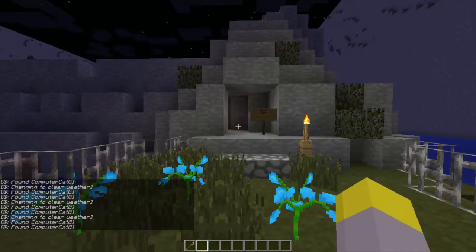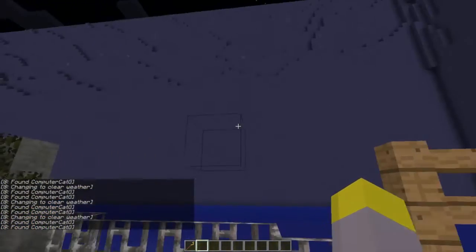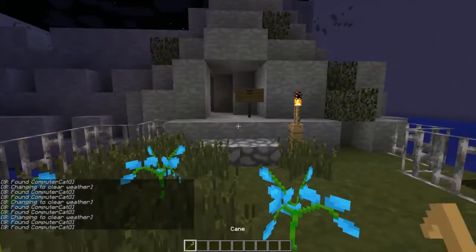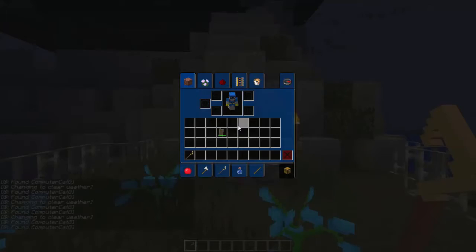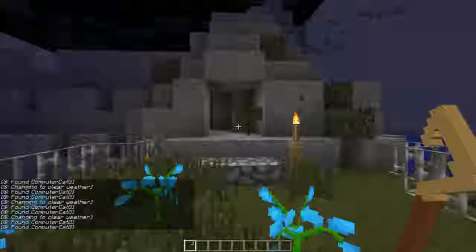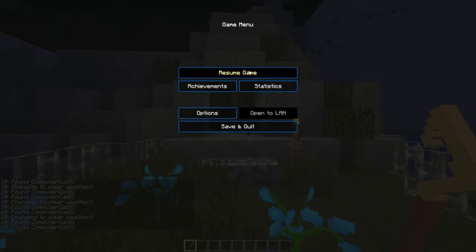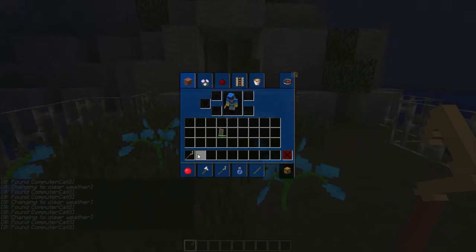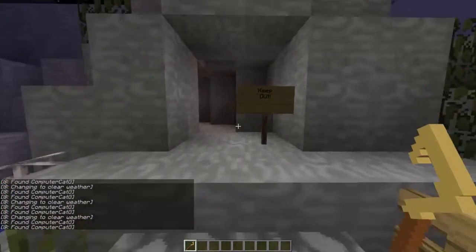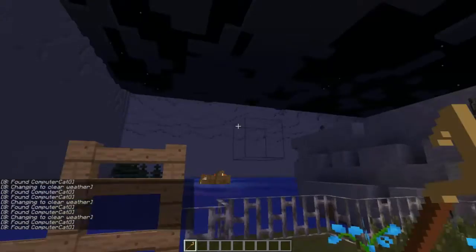Hello and welcome to Computer Cat Gaming. Today I'm going to show the progress of the Sly Cooper map I have been working on for about a year. I've updated the UI for the inventory, options, and game menu, and also added some extra features.